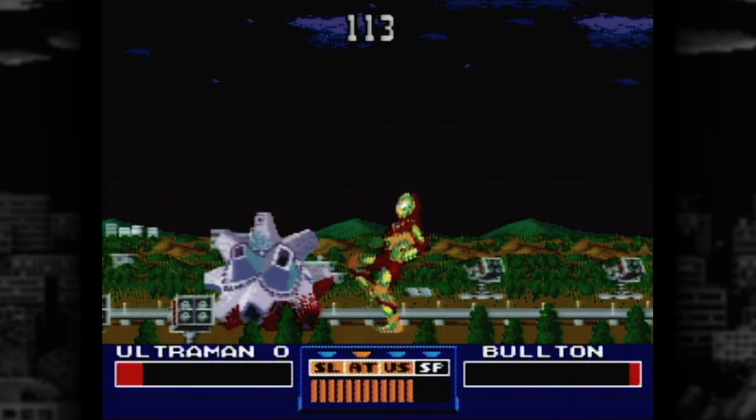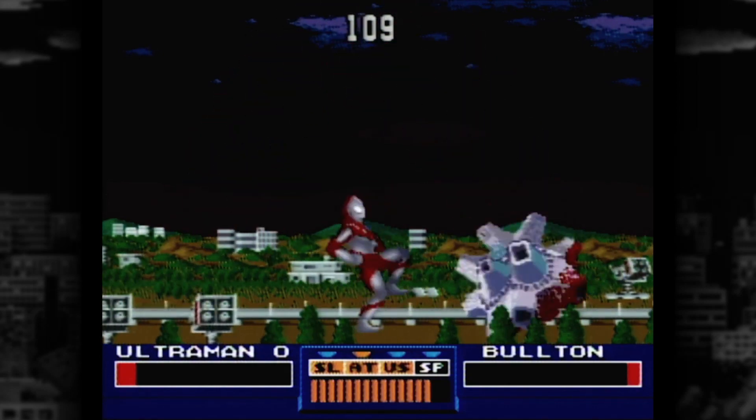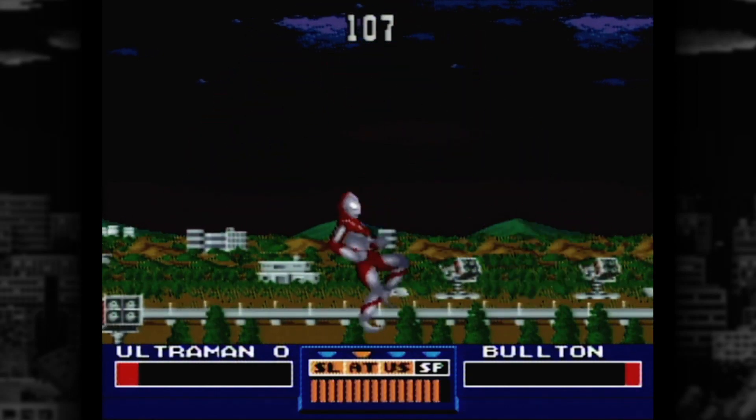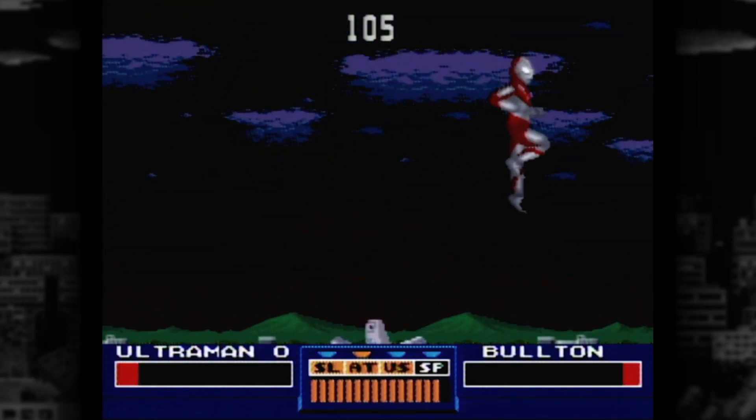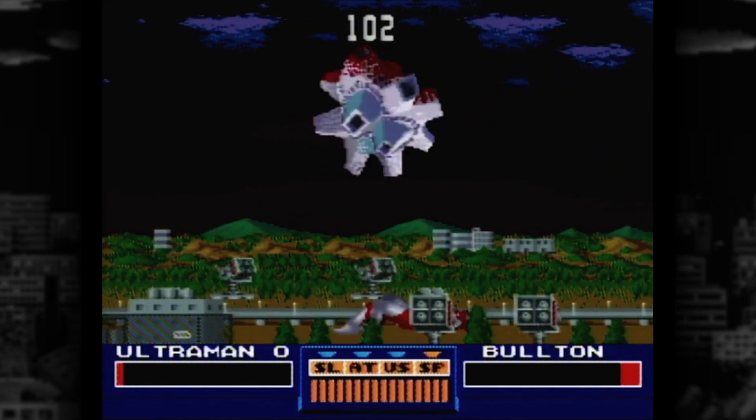Sure, you could do some damage with your other powers, as offered by the orange bars at the bottom center of the screen, but you don't want that. Because if you spend that energy, then you've just got to kill time until you've charged back up to the Specium Ray so that you can actually, y'know, win.